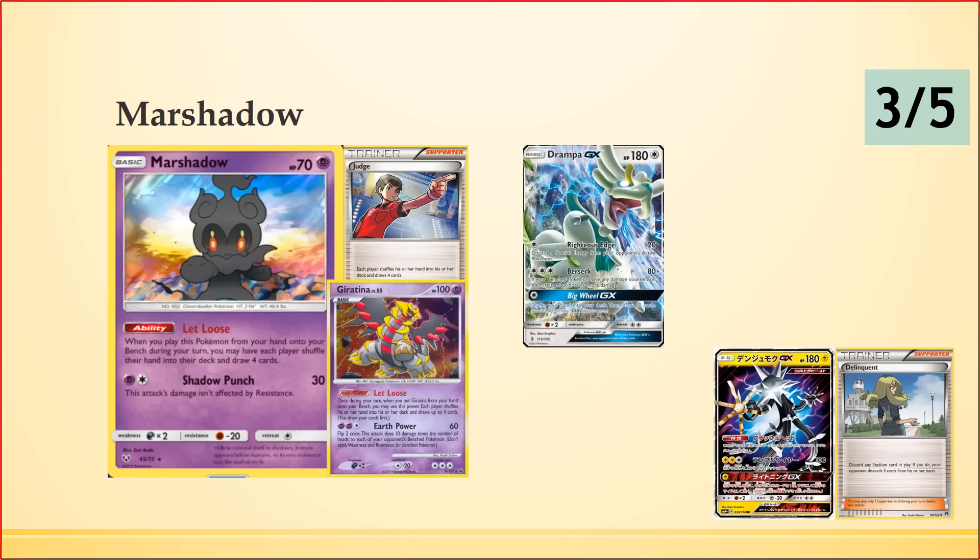The other interesting combo is Zoroark GX — his GX attack in combination with Delinquent and the Let Loose ability is a really disgusting combo. Let Loose gets your opponent down to four cards, then with four Delinquent, four Ultra Ball, and four Tapu Lele, you have a relatively high chance of drawing into Delinquent. If you have a Stadium in play, your opponent discards three of their four cards. Then Zoroark's GX attack puts their last card as their seventh prize — essentially a zero card hand from turn one. It's a lot of resources, but if your opponent can't top-deck out of it, you can start applying pressure with your other attackers.